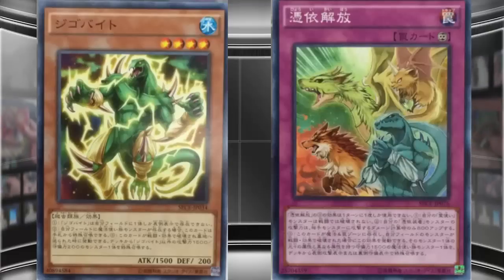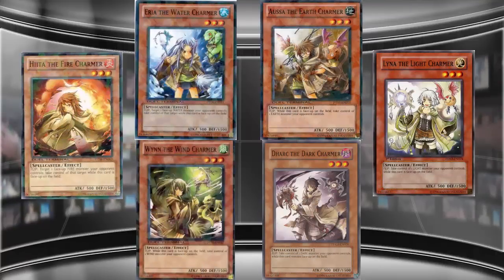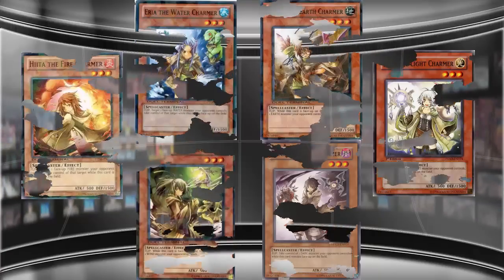So what do you guys think about all this new support coming out for older archetypes? It seems like a new theme that Konami's trying out and I'm really enjoying it. We have a new Volcanic card in this set, we have Dragunity, new Charmer Familiar-Possessed cards — there's so many different things coming out for older archetypes. I'm still hoping to see something for Tombs and I really think that's gonna happen too. Let me know what you guys think and what other archetypes you're hoping will get new support. As always, thank you for watching — comment, rate, and subscribe for more Yu-Gi-Oh videos. I have plenty of other cards to talk about from this set, and I will catch you guys later. See ya!